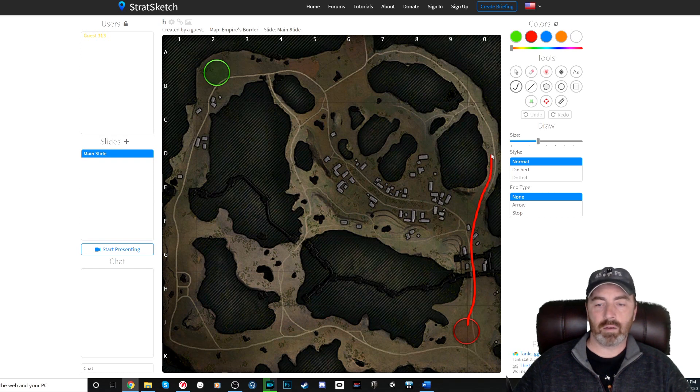If you want to go north, the deployment route is up this way to about right here, where you come up to the edge and you've got a bit of a flat spot. You could possibly blitz across to here, but that's a little dangerous because you have crossfire from that direction. Another way is to peel off and head up right along here for lights and mediums. There are multiple spots for spotting into the flat area.